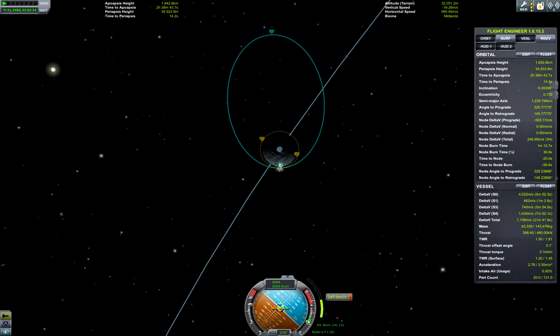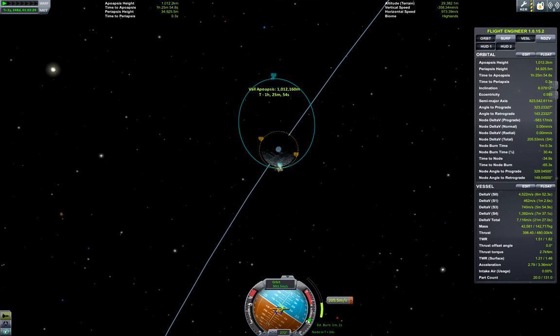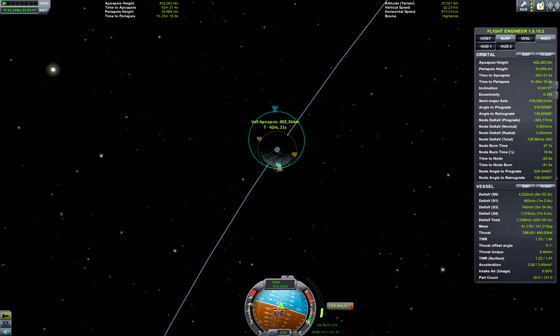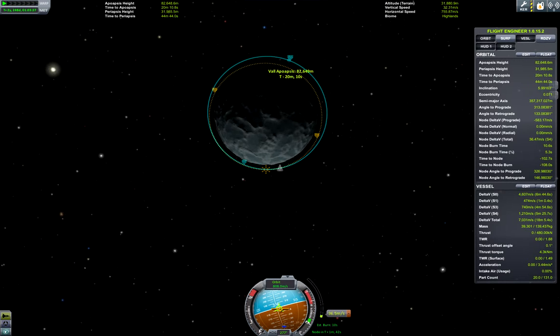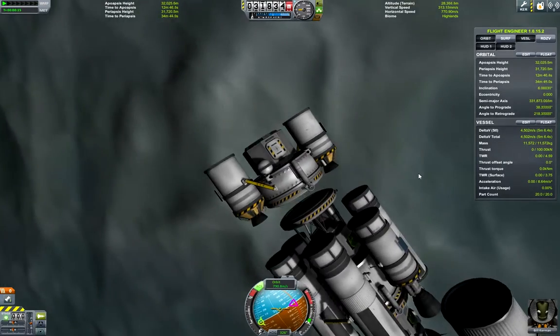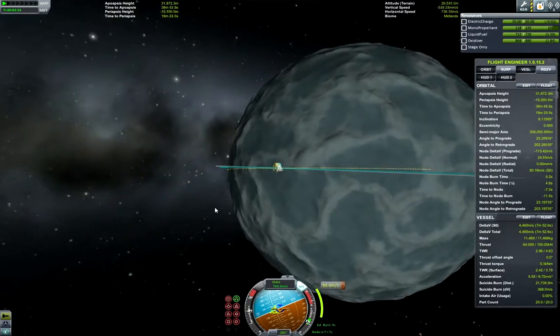Here you can see circularizing around Vall. I first got apoapsis and then the circularization itself. Here you can see the landing.